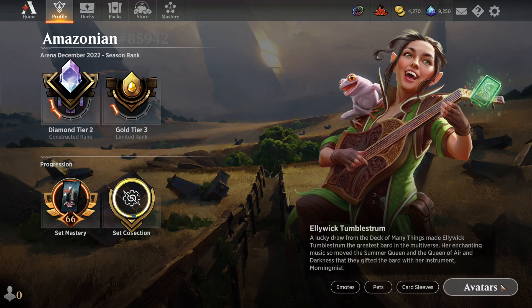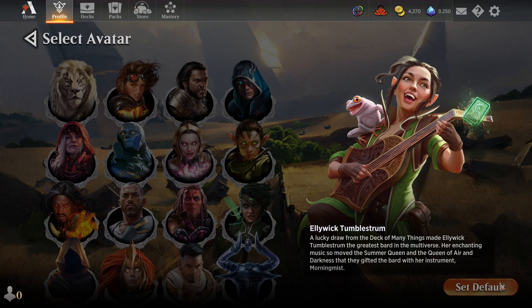I'm going to start by showing off avatars. Avatars are the first thing that your opponent sees and you can choose them to represent yourself, a character you like, or your deck when you're playing a game. I have Eliwick Tumblestrom from the Dungeons and Dragons Adventures in the Forgotten Realms set as my default avatar because she kind of looks like me — or at least emotionally she looks like me. She's super happy about getting to play Magic.